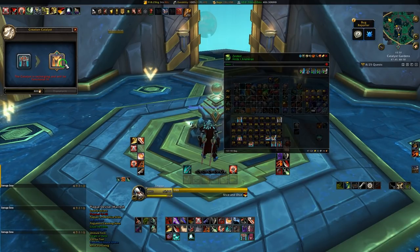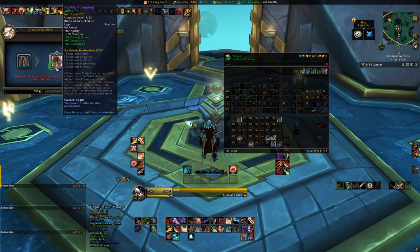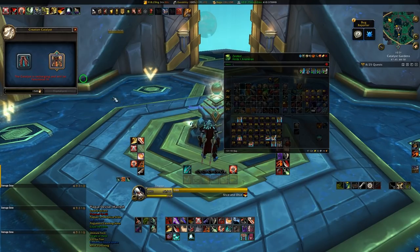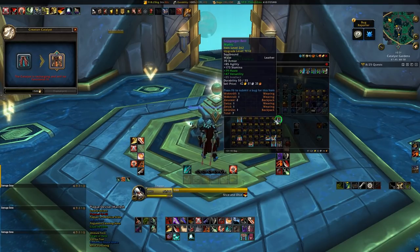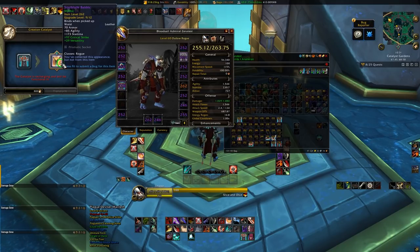The Creation Catalyst also has an internal energy system which is time-based to recharge — yes, your time-gated system is also time-gated. In the first couple of weeks, the energy to use the Catalyst is limited to once per week. As the patch goes on, the Catalyst will recharge faster, reducing the number of days between each item you convert. The Catalyst is also supposed to stockpile these charges, so if you don't use them right away you aren't screwed out of using them later, which is nice especially on alts. They haven't said exactly how quickly this recharge occurs, but it will speed up over time.